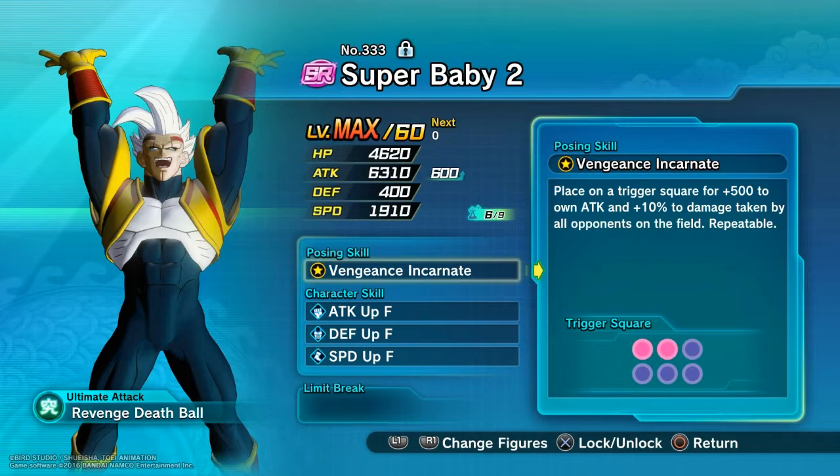He is the opposite version of Super Saiyan 4 Goku, whereby Super Saiyan 4 Goku lowers the damage dealt by opponents by 10% each turn for all opponents on the field — and it's repeatable. But for Super Baby 2, that's the opposite: he actually increases the damage taken by opponents on the field by 10% each turn, increasing every turn. No UR's in the game actually does that. They probably have Champa who increases damage taken by 30% for that turn only, but Baby's effect is repeatable.